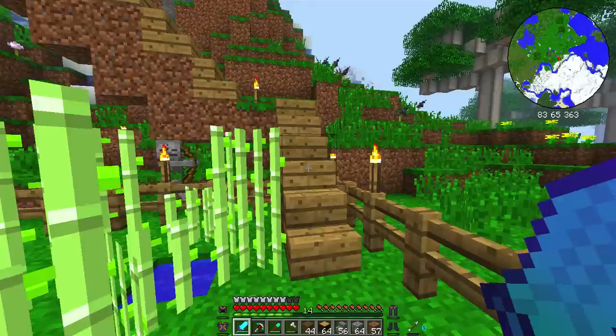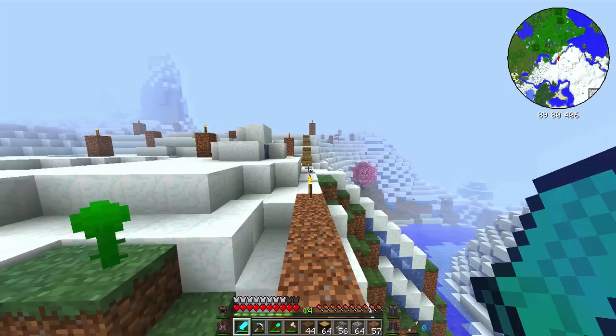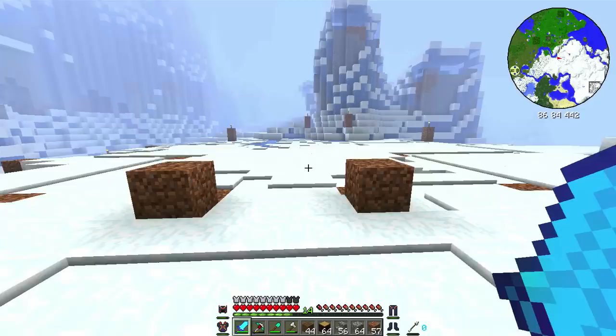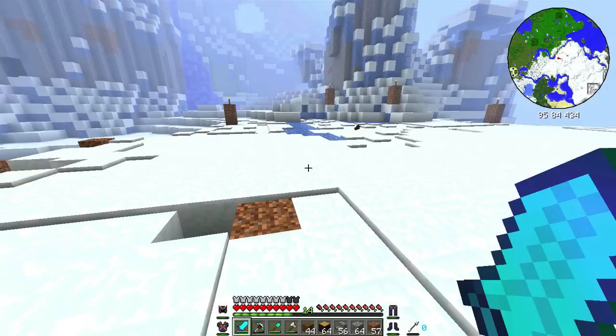So let's start on our way. I've created this nice little temporary bridge up here that gets us from our starter house to our new house. As you can see, I've done a little bit of preparation work over here. It looks like a giant mess, but eventually there'll be quite a spectacular little house up here.